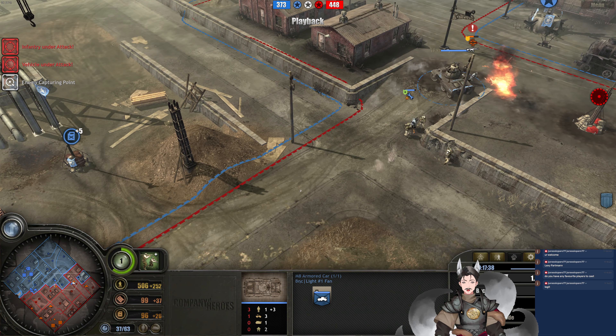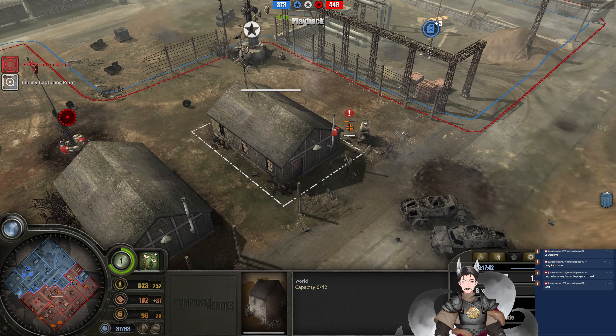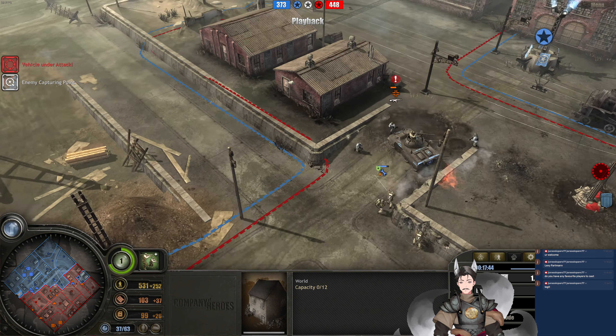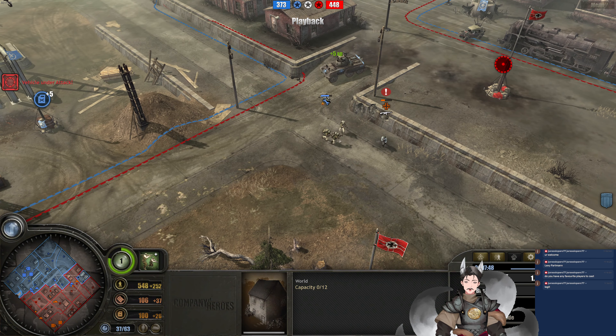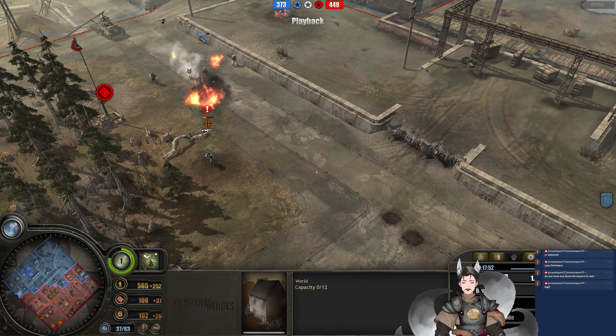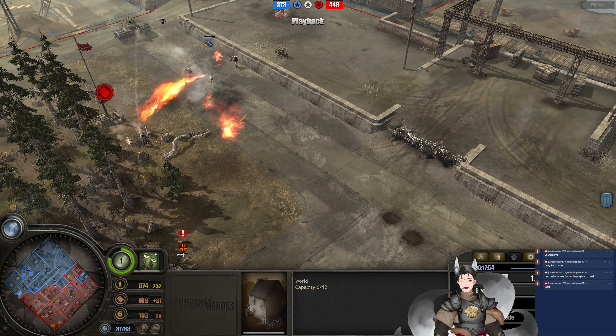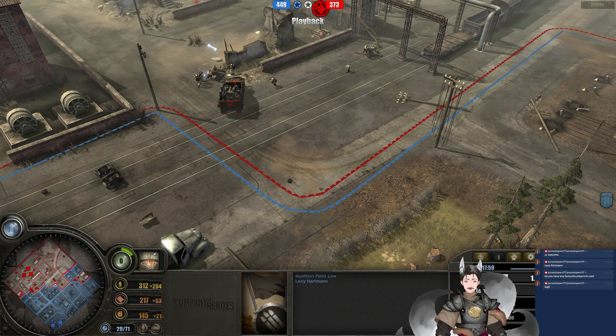We don't really need M2s at the moment — while they would be nice, it won't be mandatory. STG squad does fall back there. Schimmwagen may want to fall back as well. STG squad will escape with one model. Let's switch over to the Panzer Elite player — he's not in a great position.